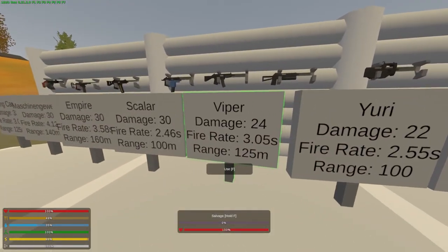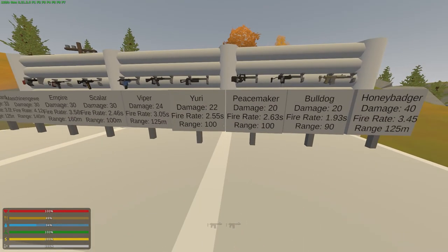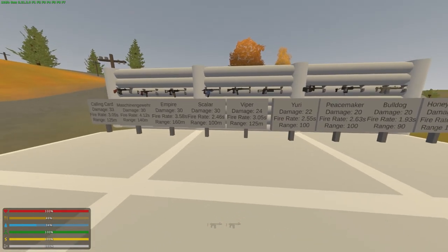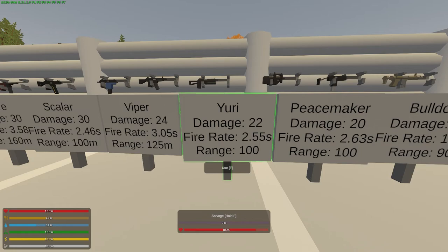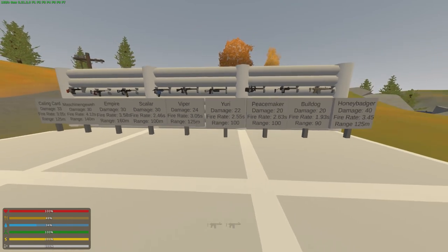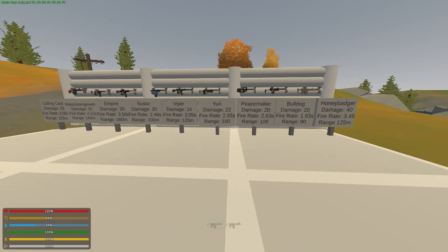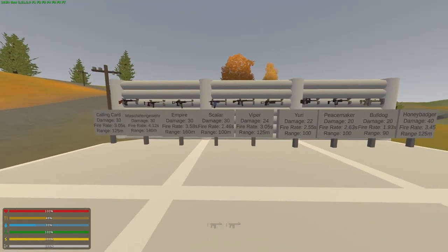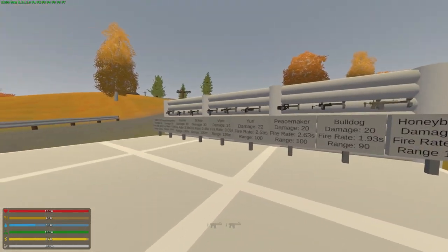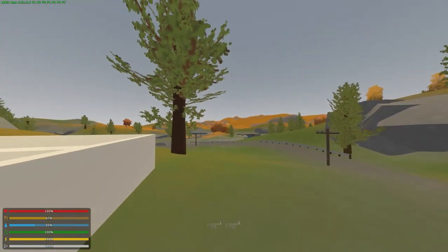So number one: Honey Badger. Number two: Scalar. Number three: Calling Card. The thing is, all three are very hard to find. If you're just running around, I love the Yuri — it has a 64-round magazine and is just freaking awesome, even if it's not the best. If you can find one of those top three, use it; otherwise stick with the Yuri. Hope you guys enjoyed! Let me know in the comments if you want snipers, pistols, or shotguns next, and please like and subscribe. Bye!